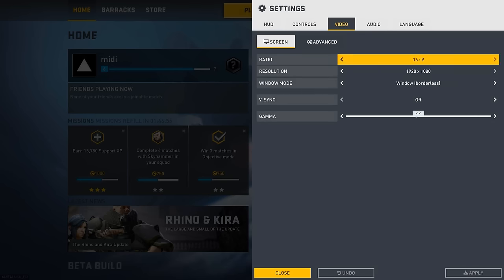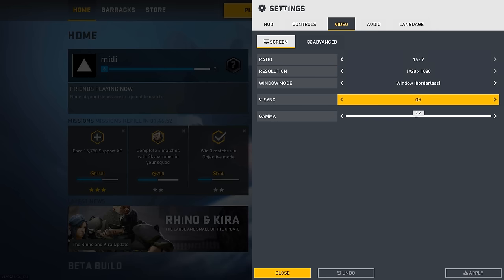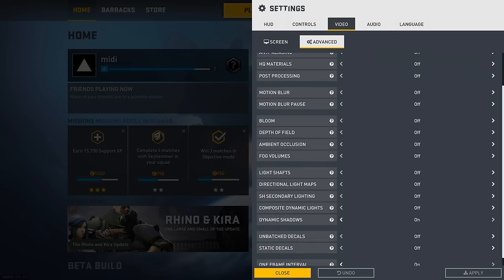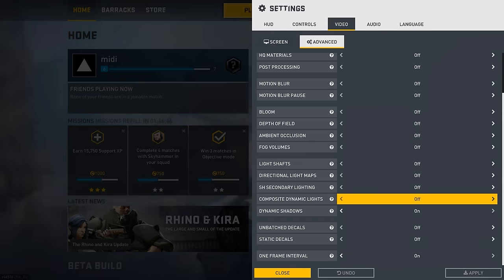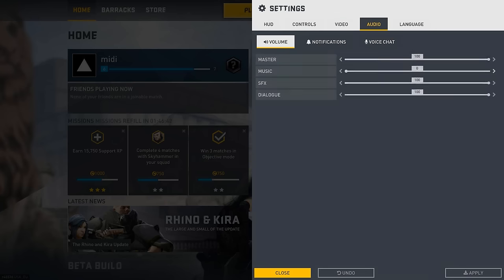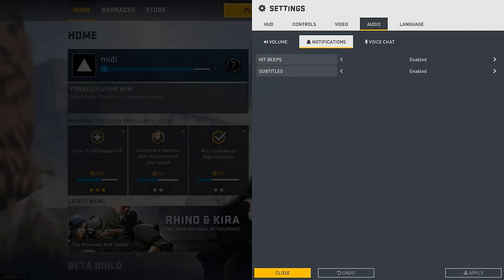On to video: play at your native resolution if possible, with VSync disabled. In the advanced video tab, disable all but two options. The two settings you leave on are dynamic shadows and one frame interval. Finally, in audio, the only option to worry about is enabling hit beeps.